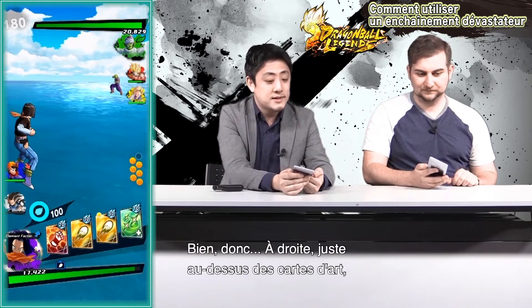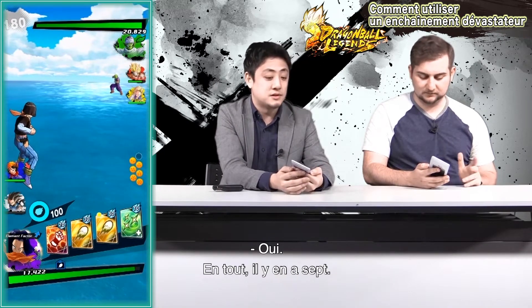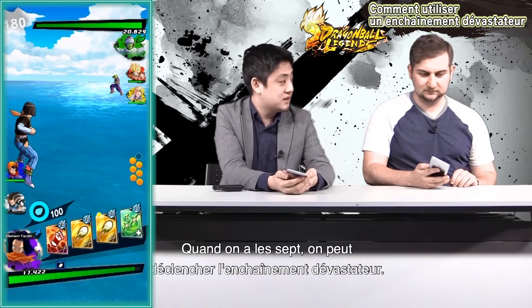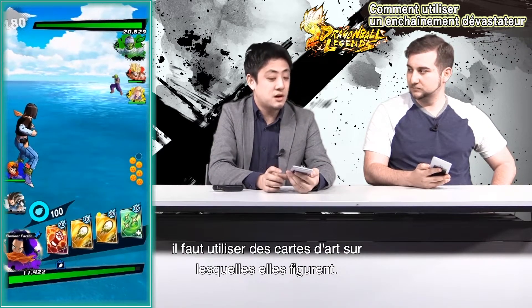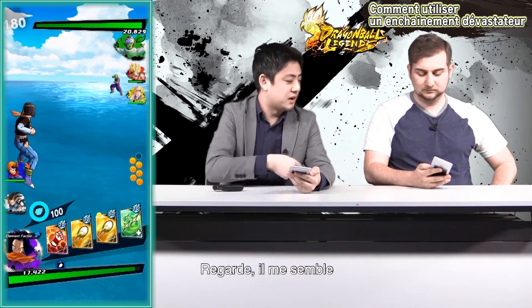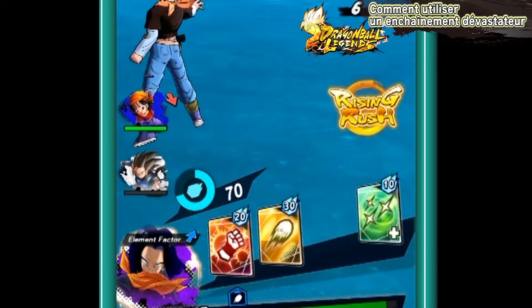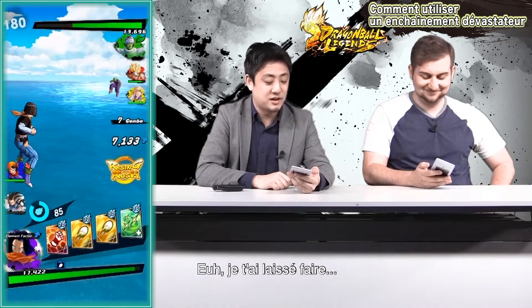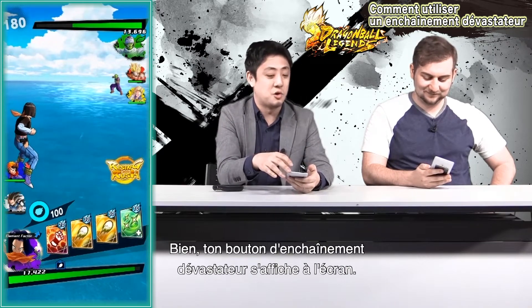On the right side, right above your Arts card, you can see those Dragon Balls lined up. There's a total of seven. You get all seven, you can do your Rising Rush — it's that easy. You can acquire Dragon Balls by using Arts cards with those Dragon Balls on them. So right now on your screen, the Blast card has it. Try using that. So you now have your Rising Rush button showing up.